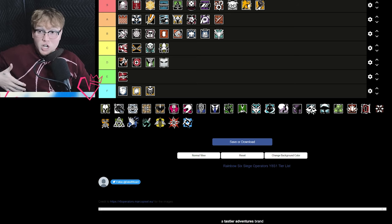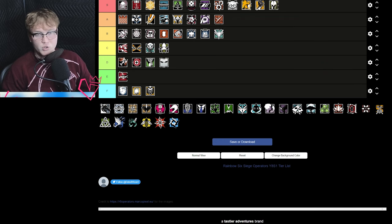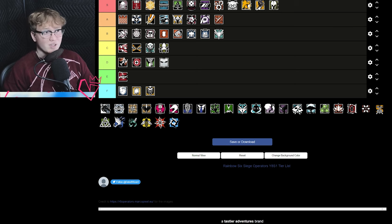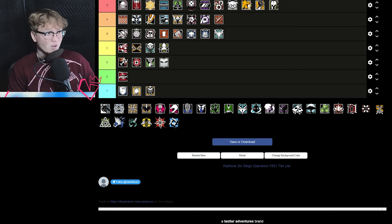Maestro is S tier and no one's playing him, which is frustrating. Back in the trap meta and the information meta he was very prevalent, and I still feel like he should be very prevalent now. He pairs incredibly well with Fenrir — get Fenrir trapped and then Maestro is shooting them without them knowing where from. He pairs really well with a lot of operators and the art of anchoring seems to have died out. Having a steadfast Echo and Maestro as anchors — both denying plants, both providing invaluable information — is incredibly strong.